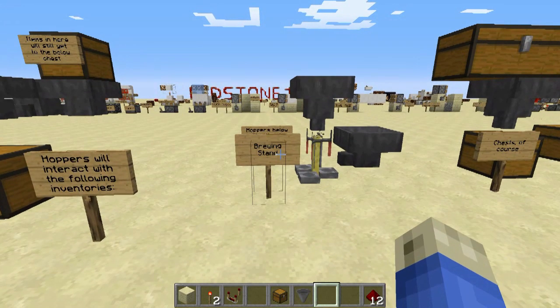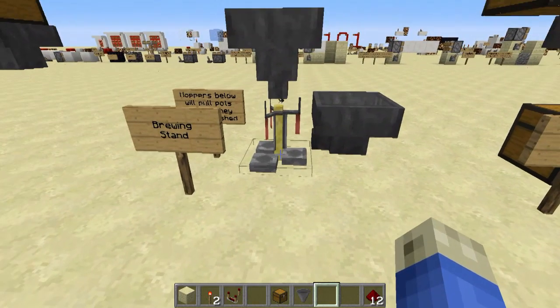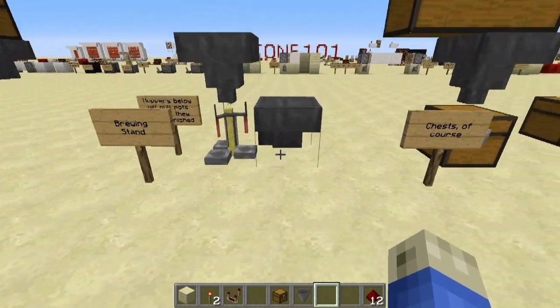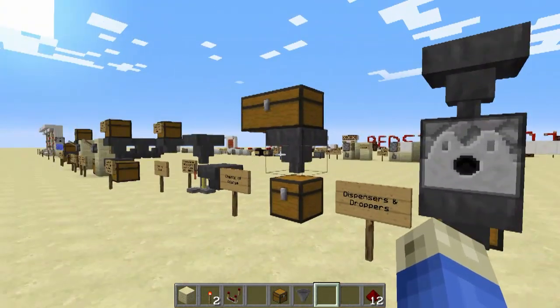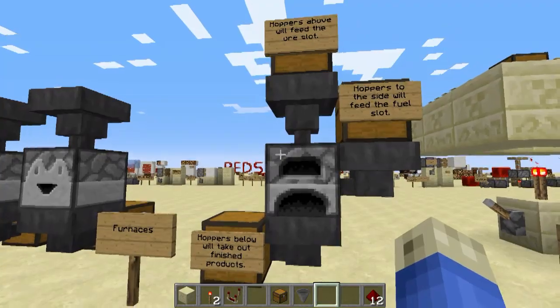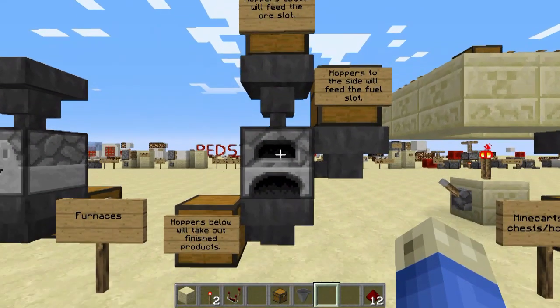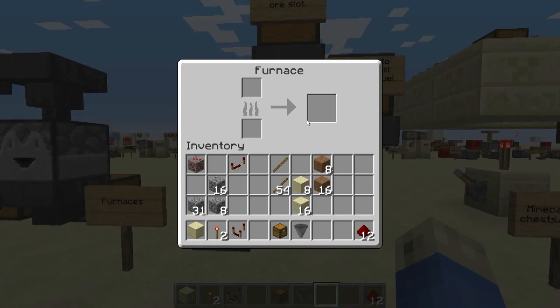Hoppers can interact with the following inventories: brewing stands — you can put things in the top or the sides, however hoppers below the brewing stand can pull out potions even if they are unfinished, be aware of that. Chests of all types. Dispensers and droppers. Furnaces — they actually interact with the various slots in a smart manner: hoppers on top will feed the top slot — what will be burned; hoppers on the side will fill the fuel slot; and hoppers below will only take out the finished products.